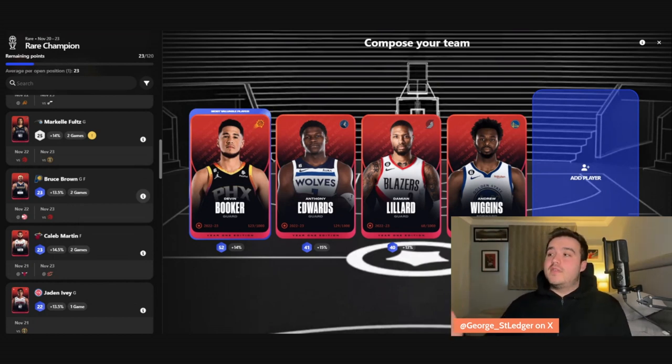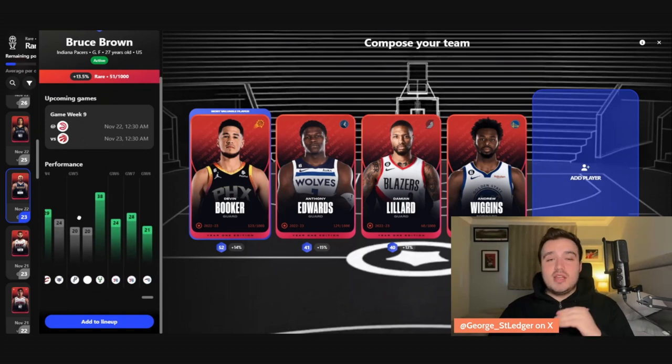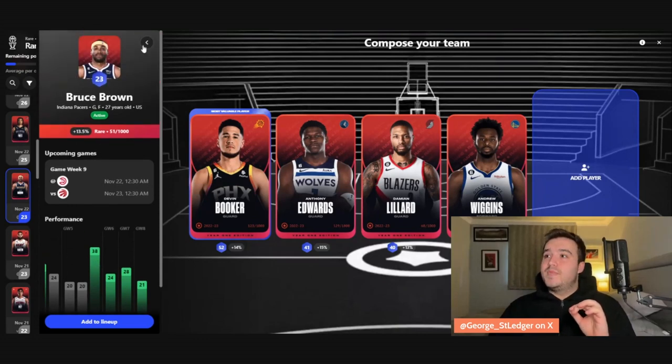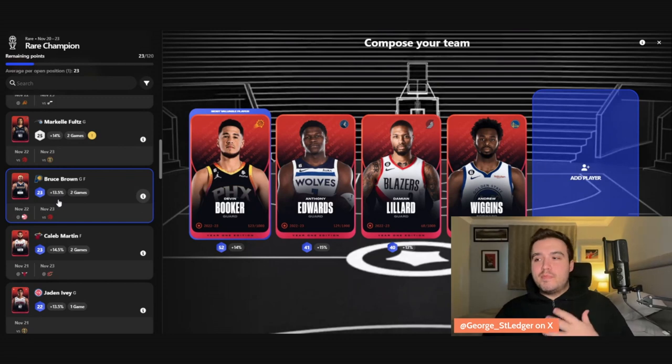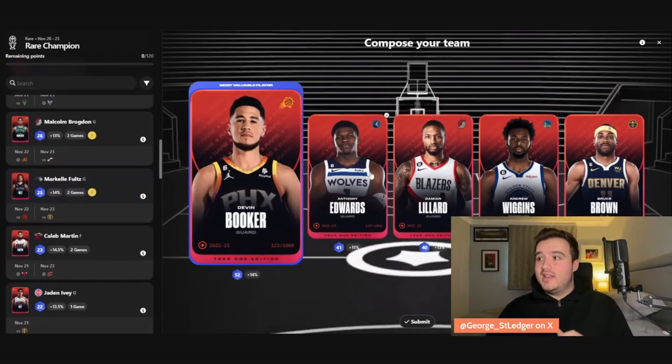If I wanted someone to fill the last remaining spot in my rare champion lineup it would be Klay Thompson, but right now his price is inflated and I don't want to go out and buy that on the rare champion side with rewards being so hard currently. Luckily I have a Bruce Brown — I think he's a stellar option this week. His floor is really solid; he'll always match you at 20 but has potential for a double as we saw against the Bucks. The Pacers situation has Haliburton dominating, so you just need Bruce Brown to have a heater game.